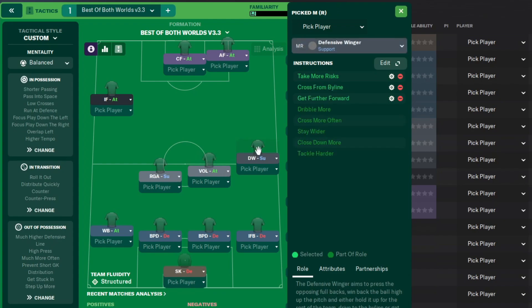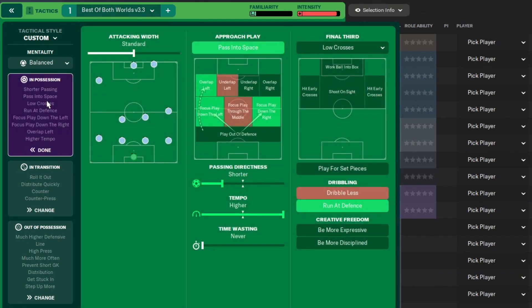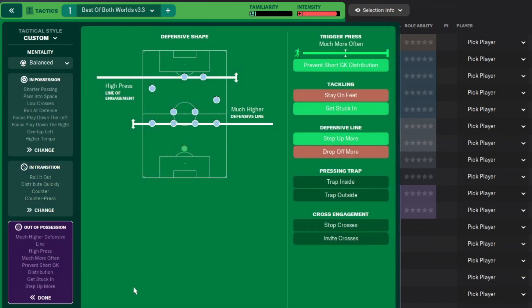We've got a Defensive Winger on Support, on the left hand side an Inside Forward on Attack, up front in the middle a Complete Forward on Attack, and to the right an Advanced Forward on Attack. Tactical style is essentially a custom one - mentality Balanced. In possession: Attack, Whip, Standard approach play, Passing into Space, Focus Down Left, Focus Down Right, Overlap Left. Passing Direct to Shorter, Tempo Higher, Time Wasting Never, Low Crosses, Run at Defence. In transition: Counter Press, Distribute Quickly, Roll it Out. Out of possession: High Press, Line of Engagement Much Higher, Defensive Line Much Higher, Trigger Press Much More Often, Prevent Short Goal Kicks, Get Stuck In, Step Up More.